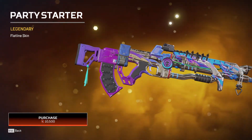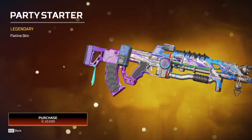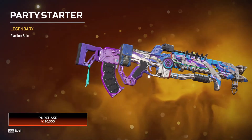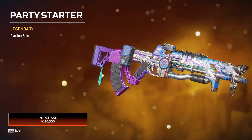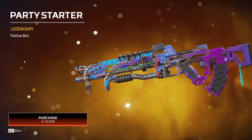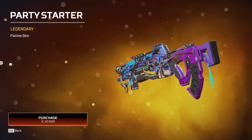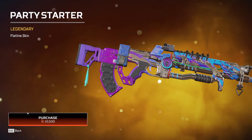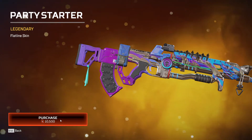This is a nice Flatline skin for Rampart. I like this little logo here — not sure if it's an alien head or exactly what it is, but it's pretty cool. So let's not make this video longer than it should be just to show you guys a skin, so we will be getting the Party Starter with our legend tokens.